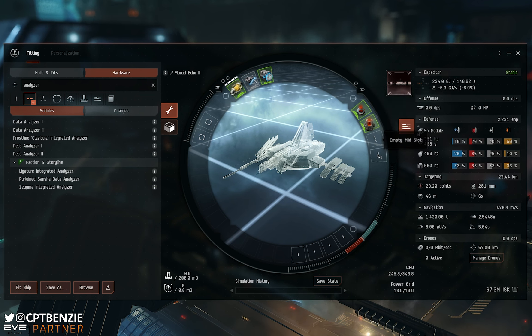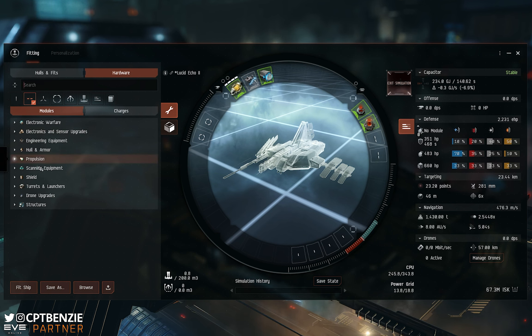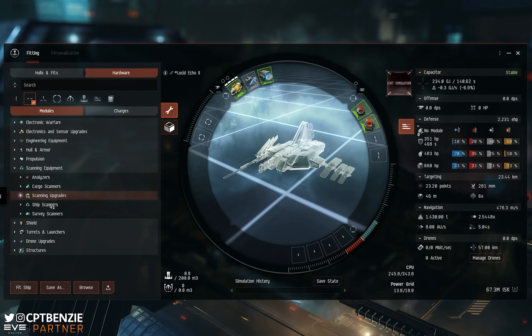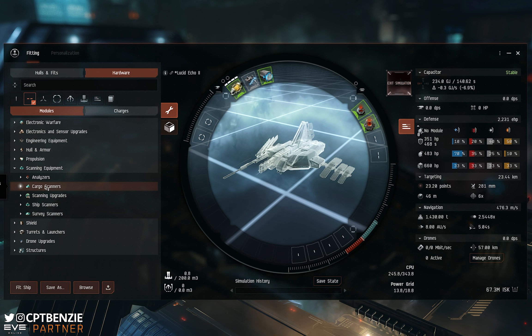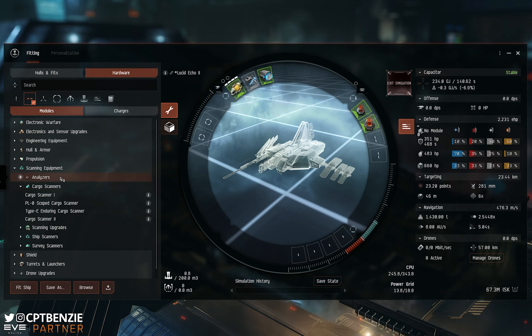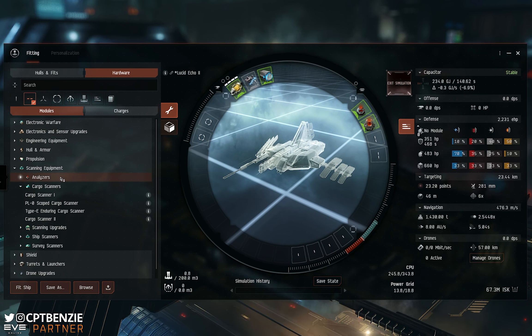We still have two mid slots left — and you might even have three mid slots if you're flying a Buzzard. In our mid slot menu, we have a section called scanning equipment, and under that we have analyzers, cargo scanners, and scanning upgrades. Cargo scanners are fairly popular — they allow you to scan the boxes in a site and decide whether or not it's worth hacking into. If that sounds useful to you, you can drop one in.